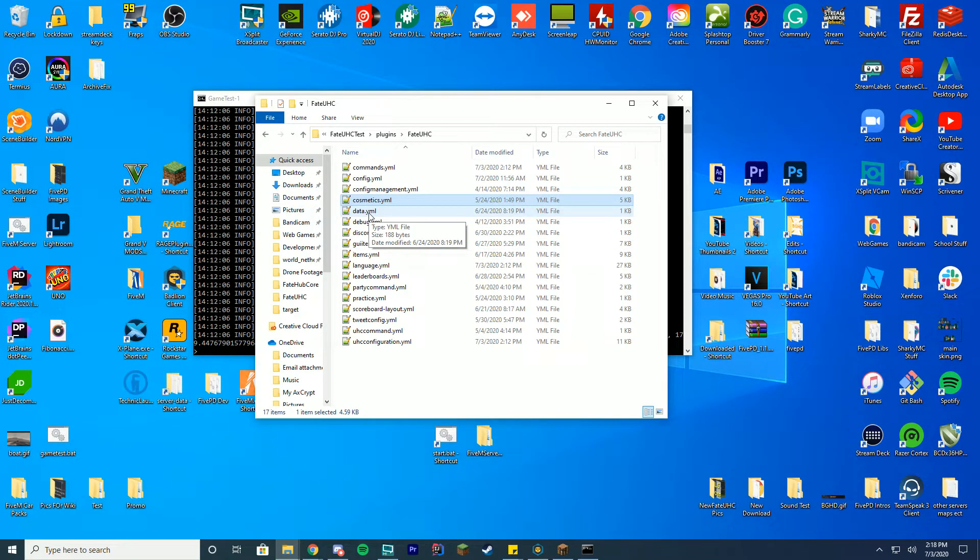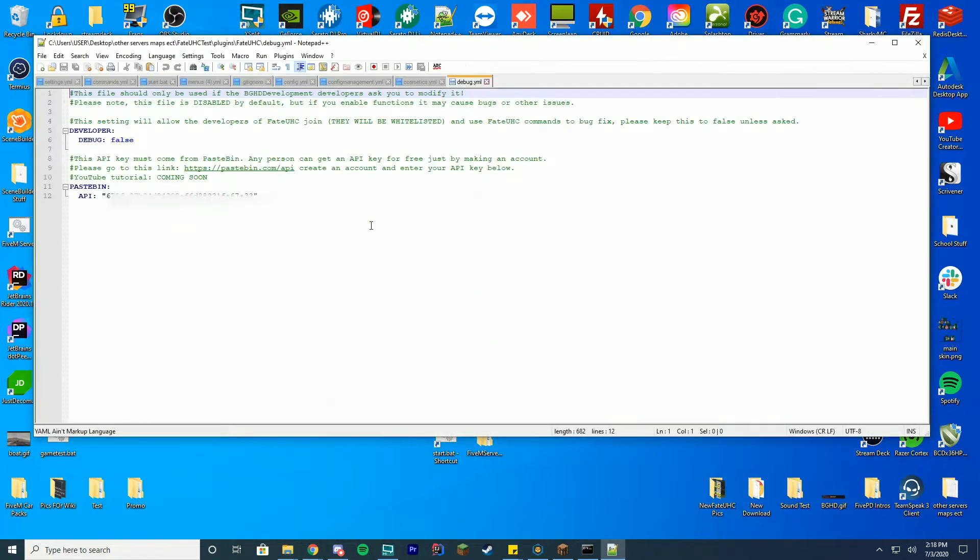You got your data.yml for your files and your MongoDB database, which is required to run. I recommend using either Clever Cloud, which hosts free databases, or Digital Ocean — both are linked in the description. I recommend Digital Ocean: just get a $5 droplet and run your database there rather than using a free host, because they can restrict stuff or go down. Digital Ocean is much more stable. Then you got your debug.yml where you can set your Pastebin API — if an error occurs in-game it sends you a Pastebin link to send to us.